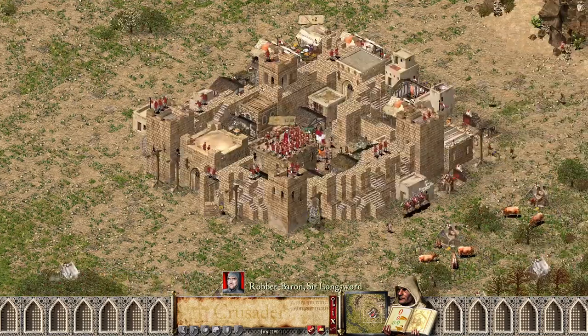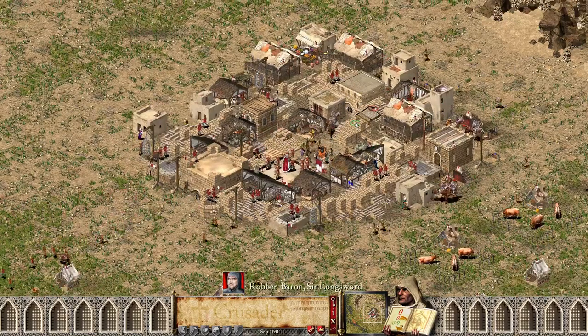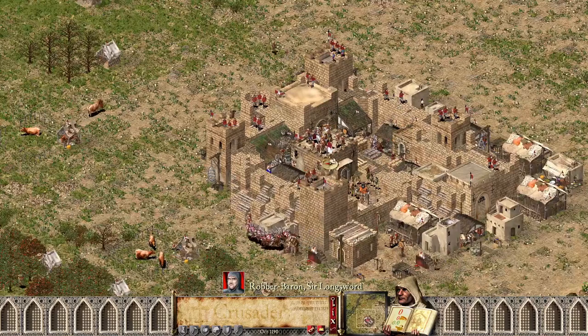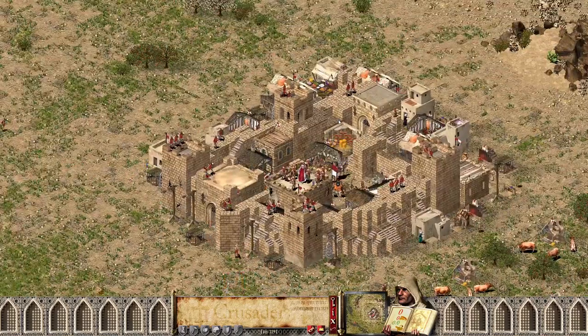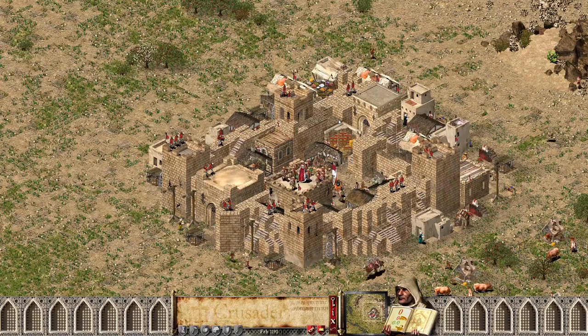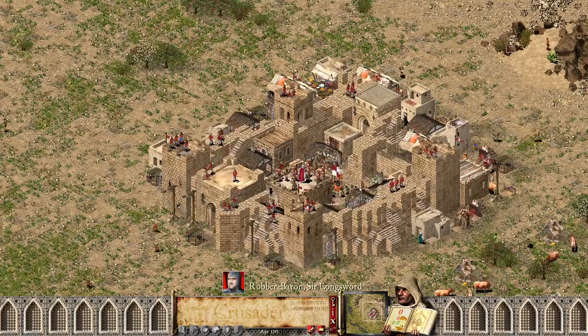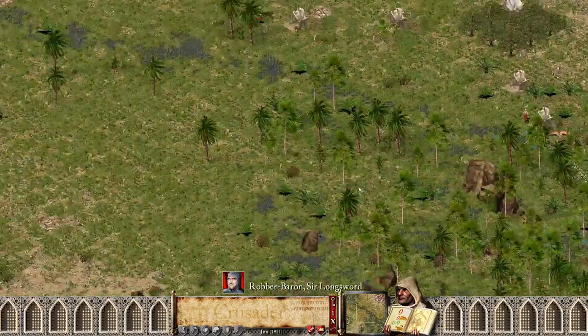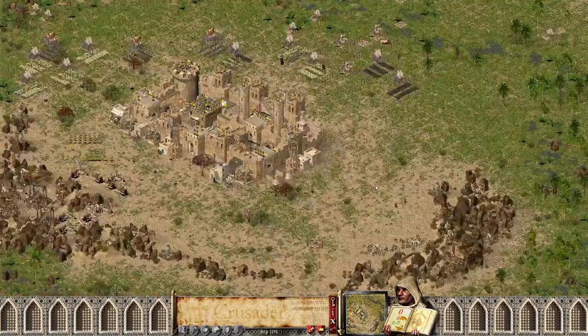Robber B has not shut down the back gatehouse, which remains open to bring in resources — a very simple castle design he's got going on here, but no less effective. You can see all the run-down buildings he's got going on. Tons of raiding going on.